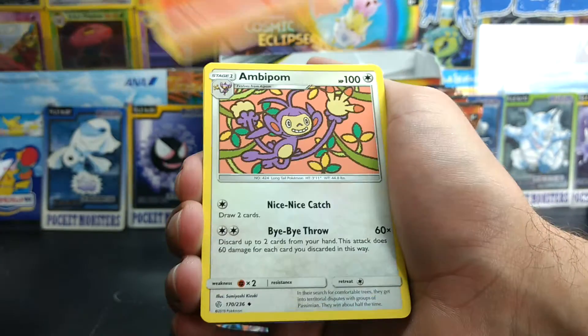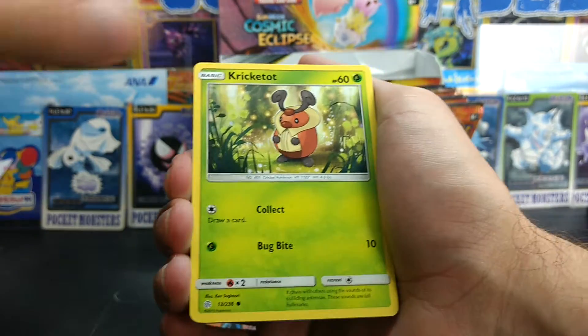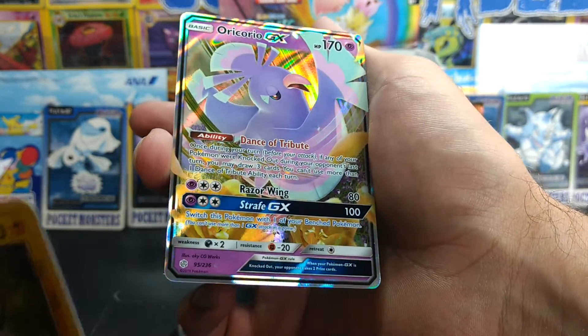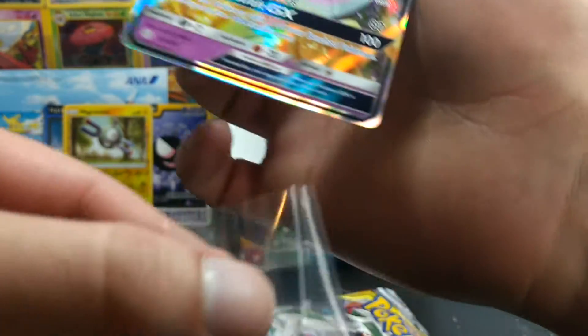Torkoal. Ambipom. Whalemur. Palpitoad. Kricketot. Aipom. Woobat. Magnemite Reverse. And an Oricoro. Jynx. Pretty cool.